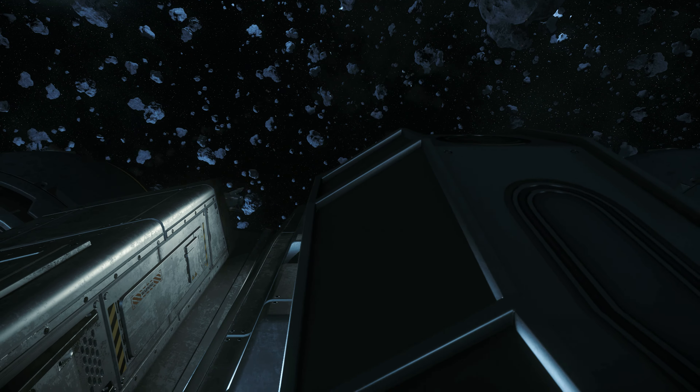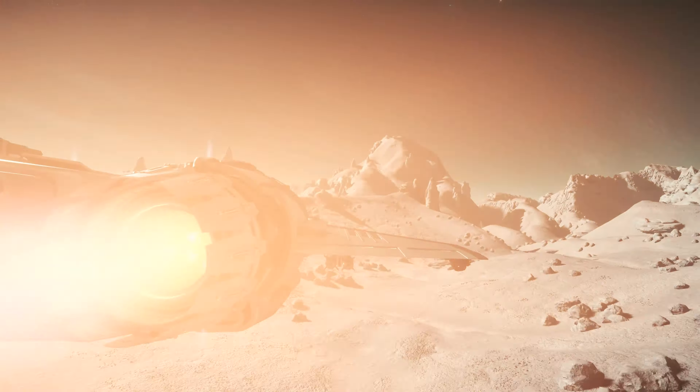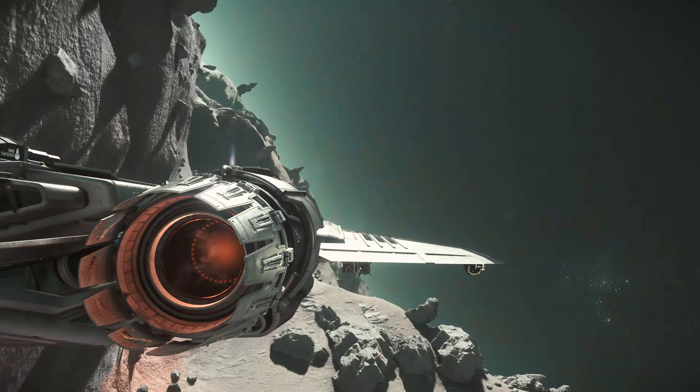We come to the atmospheric flight characteristics. As the Buccaneer's XXL engine suggests, it has significant acceleration and maneuverability even in the atmosphere and is really fun to fly. The aerodynamic design coupled with the compact dimensions give the Buccaneer very good flight characteristics, most comparable to the Anvil Arrow, the industry leader.